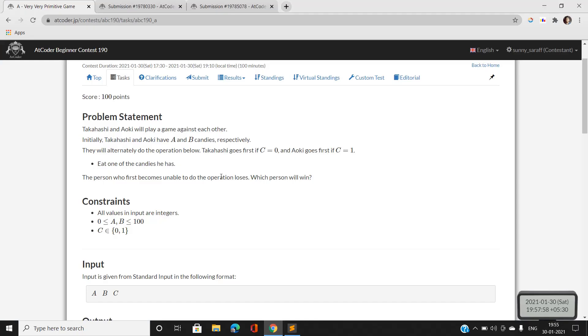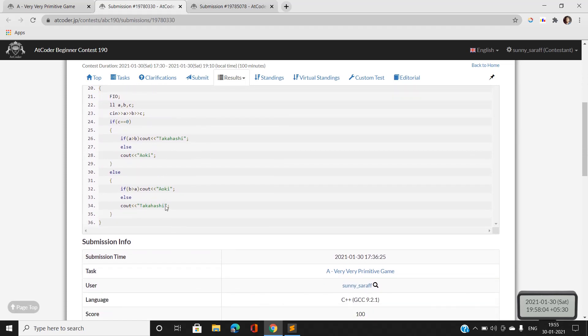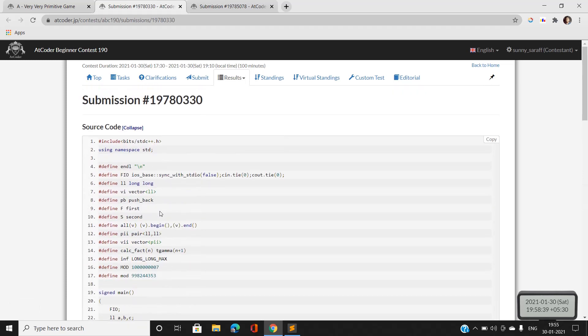The question is very simple. Let's move on to the code section. Here I have taken A, B, C. If C is 0 and A is greater than B — meaning Takahashi's candies are more than Aoki's — then Takahashi will surely win, otherwise Aoki will win. If C equals 1 and Aoki's candies are more than Takahashi's candies, then Takahashi's candies will be exhausted before Aoki's, so Aoki will win. Otherwise Takahashi will win. The question is very simple, so let's move on to the second question.